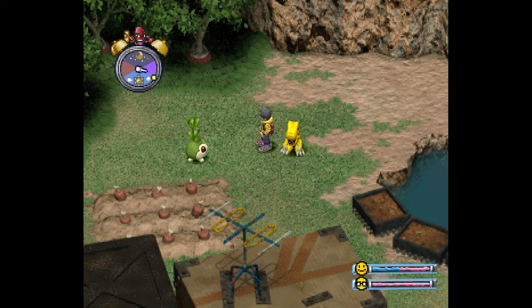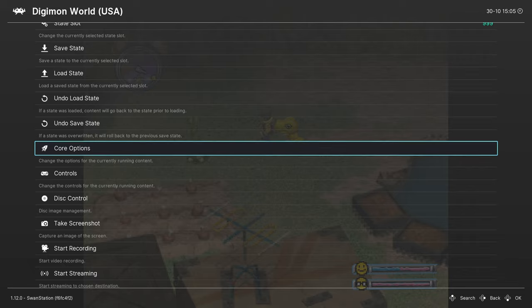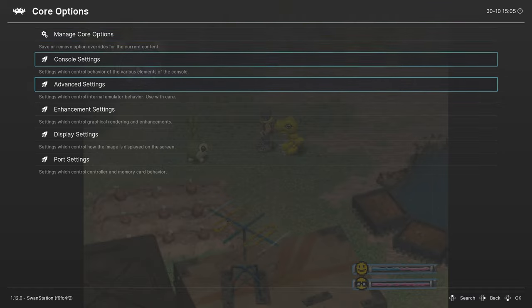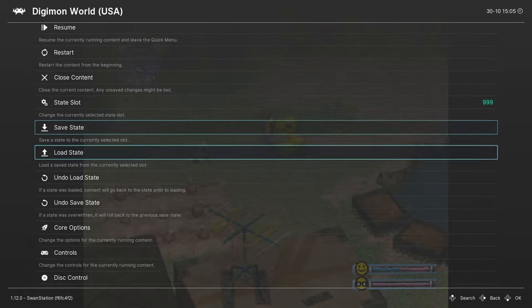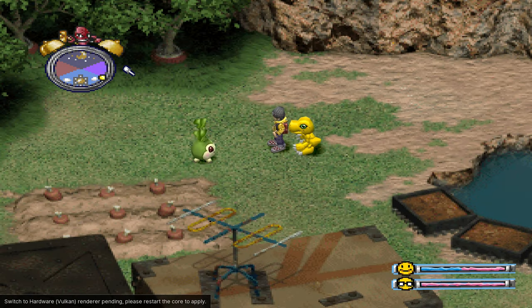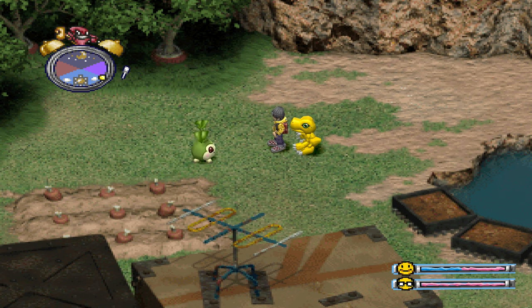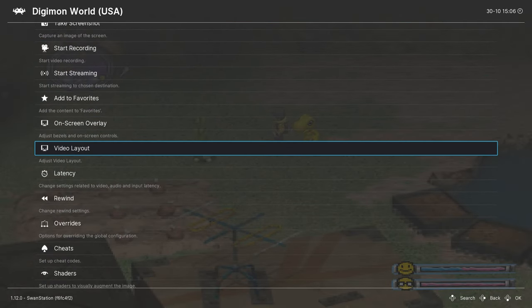Let me show you what happens if you go to widescreen 16:9. Go to Core Options, Display, and set it to 16:9. You see it looks really good — if you don't mind the clock being outside the screen. Not every game works well with that, but some games work really good with it.